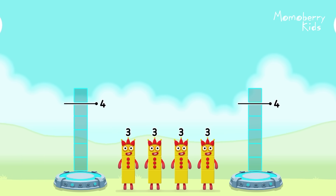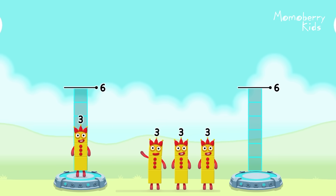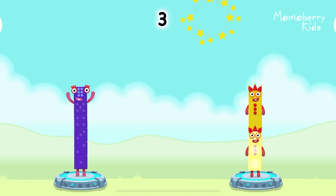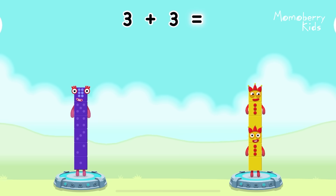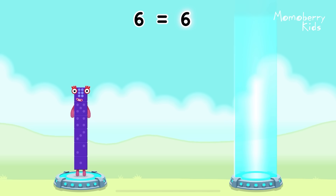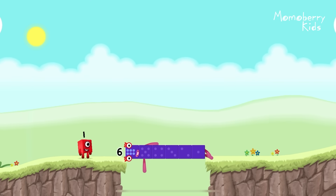Share the number blocks evenly to make two groups of six. Three! Three! Three! Three! You got it! Three plus three equals six! Three plus three equals six! Six equals six! Six! Well done!